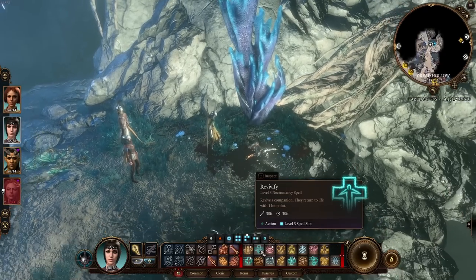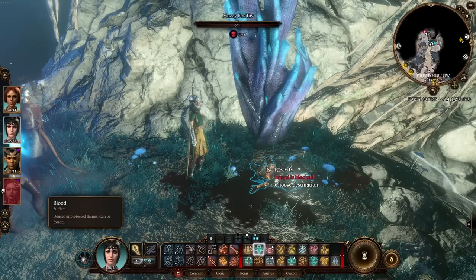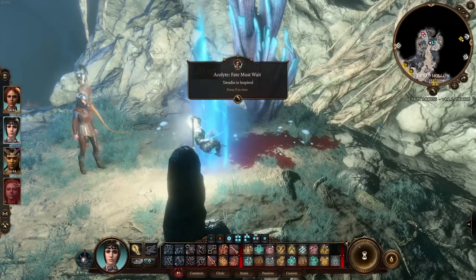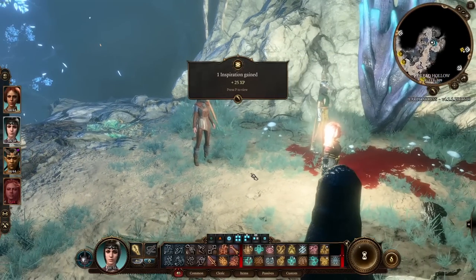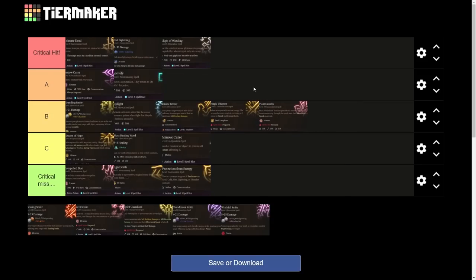Revivify — revive a companion and they return to life with 1 hit point. Uses a level 3 spell slot, no concentration, no material cost — which differs from D&D 5th edition. You can use this in or out of combat. I think A tier is fine because it saves you money — no need to pay Withers or use a Resurrection Scroll.